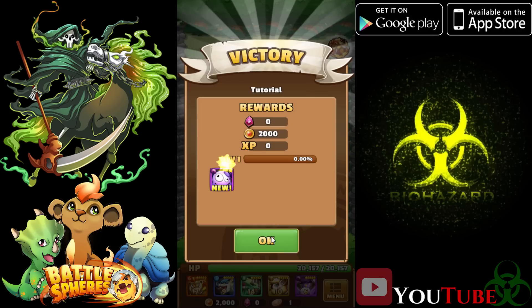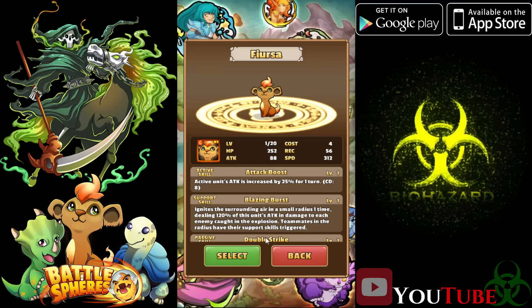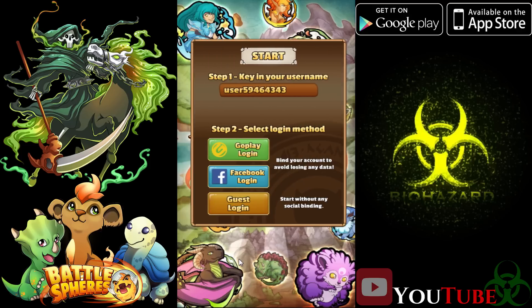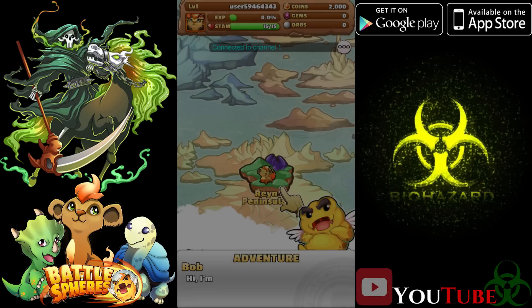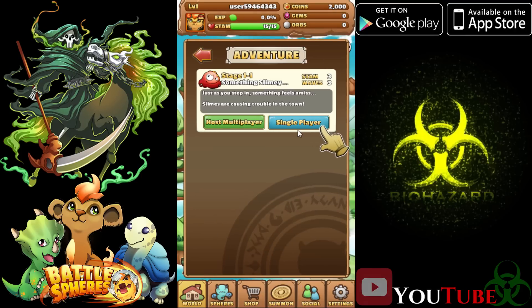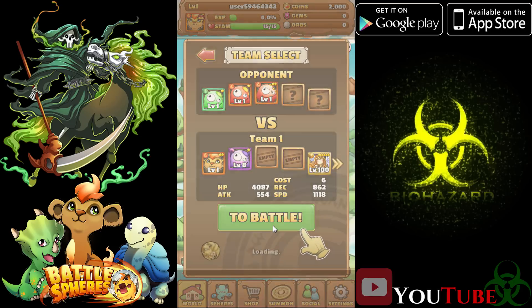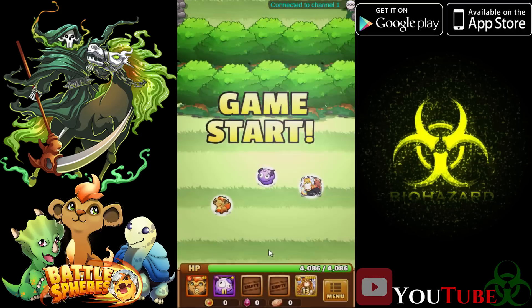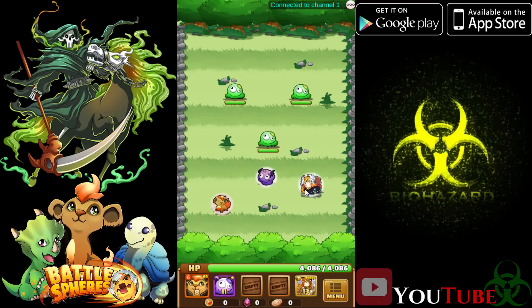It does look like we got a character — probably one we're gonna be using when we start off, so it's pretty basic. We do get a select, kind of reminds me of Pokemon. We're gonna go with the fire because that's usually what I go with. We do have water and grass basically. My username is user-59464 — I should get that changed — but for now it's gonna be like that. Here's our first stage.